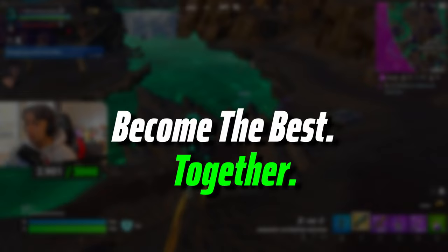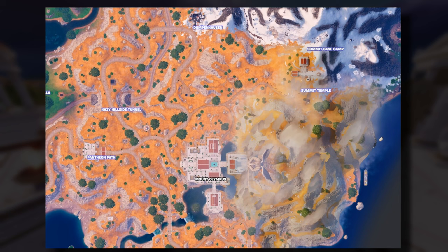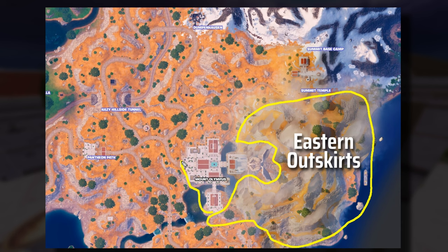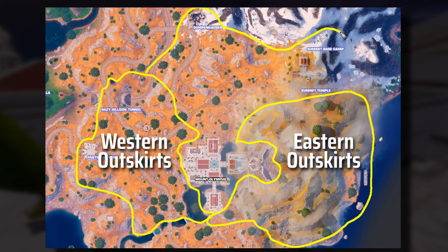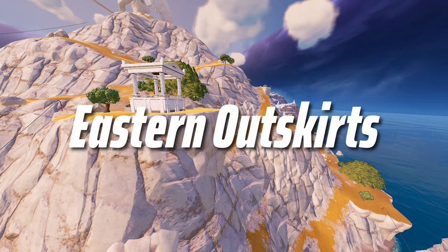First up, let's split the city into different areas before we analyze each. There is quite a lot of area outside of Mount Olympus itself that we'll analyze too. The whole mountain as well as the coastline to the right will be called the Eastern Outskirts. Everything west of Mount Olympus will be called the Western Outskirts, and the part to the north will be called the Northern Outskirts. Now let's zoom into Mount Olympus itself — we're splitting it into Olympus North, Olympus Center, Olympus South, and the Boss Area. We'll go into these areas in detail, showing where to find the God Chests and all loot.